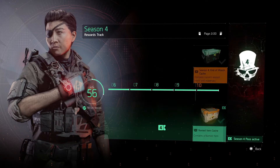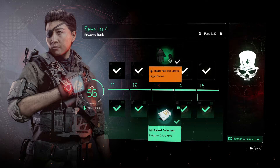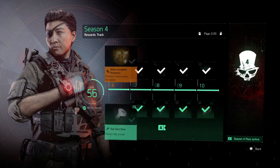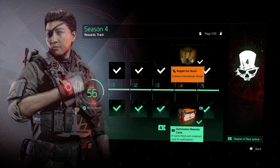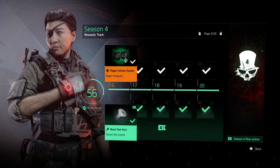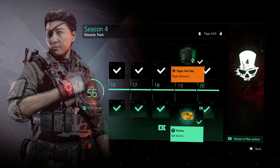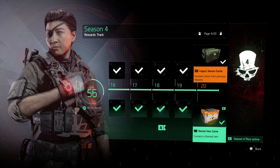Your named item cache will be at reward tier 10 on the premium track. Your first optimization is at level 14, though your very first optimization materials come at level 4 — only very limited numbers though. At tier 308 you get your Rigor knee pads blueprint and the Rigger bag legacy cache.